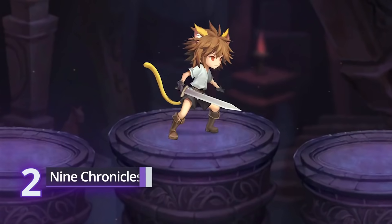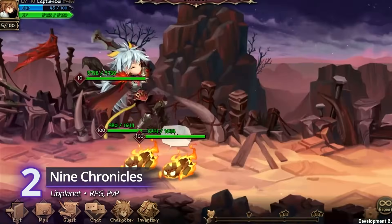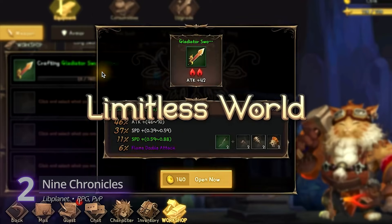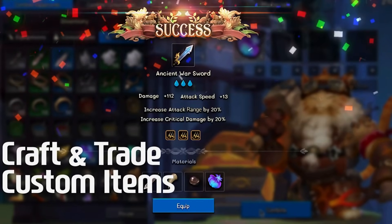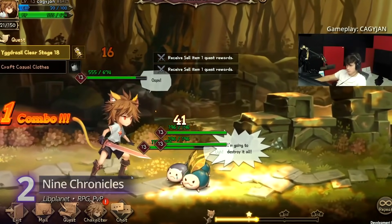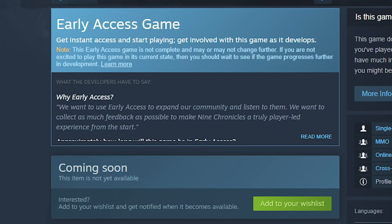Second on the list is Nine Chronicles. It's a free-to-play role-playing game with a technical twist. Just like other RPGs, you play as an adventurer, collecting loot, killing monsters, battling other players, and exploring a vast fantasy world. What makes Nine Chronicles different is what's underneath — it's built on a peer-to-peer network of gamers and miners, just like BitTorrent. This means no central server is owned by one company. In theory, the whole online world will continue to exist as long as there are players. Nine Chronicles is playable on Windows, with Steam Early Access coming soon.